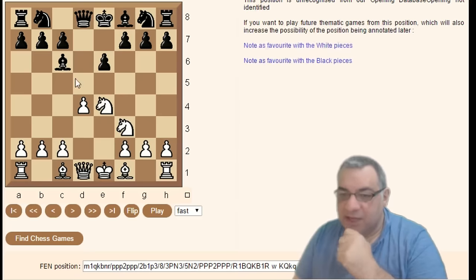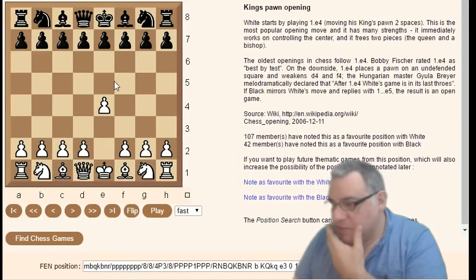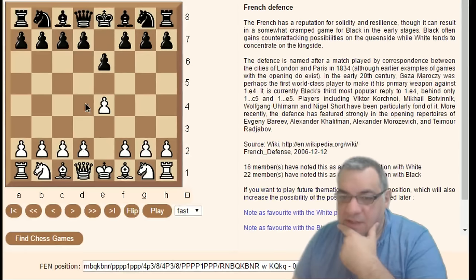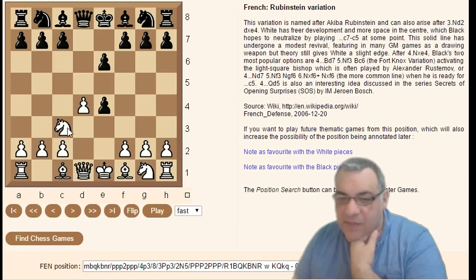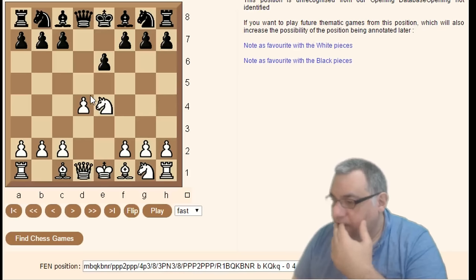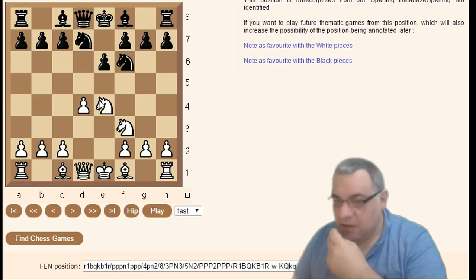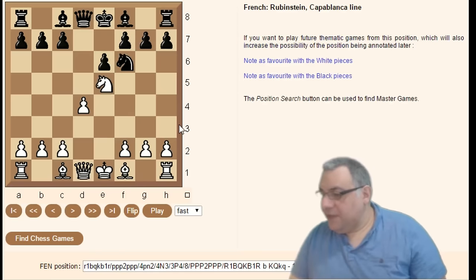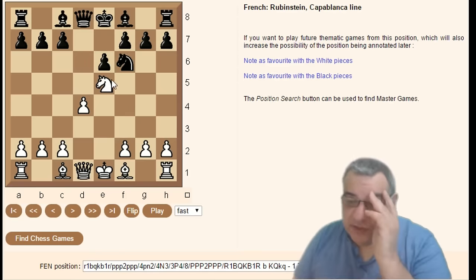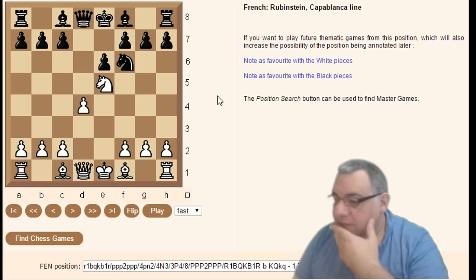Bishop d7, Knight f3 is known to be really solid for Black and is called the Fort Knox variation. Rewinding: e4 e6 d4 d5 Knight c3 d-takes, Knight takes, Knight d7 is the Rubenstein d7 variation, and within this Knight gf3 Knight f6. If you're looking for a named line, Knight takes simply and then Knight e5 is the Capablanca line — putting pressure on d7, sometimes with a check being effective there.